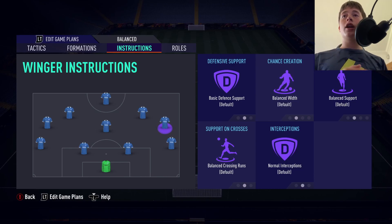With our left mids and right mids, we are going to be on default — getting up and down the pitch covering all of the flanks. They are very wide so they can stay wide or cut inside. Everything on balance is perfect because it's so unpredictable.